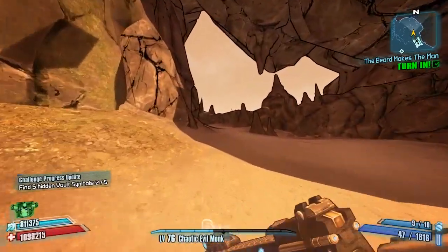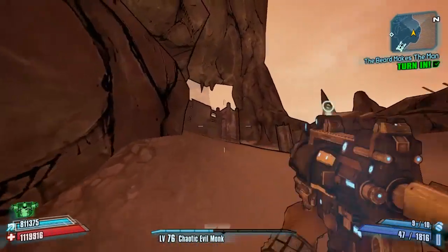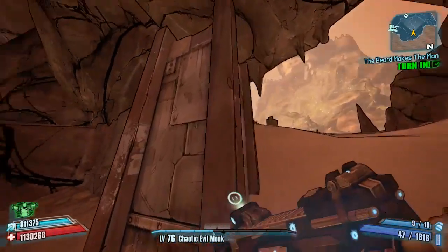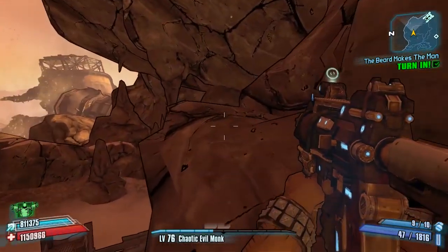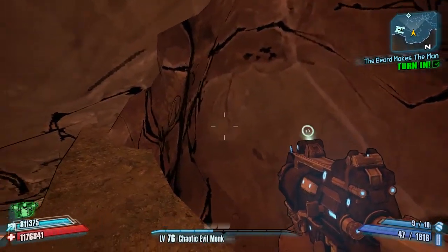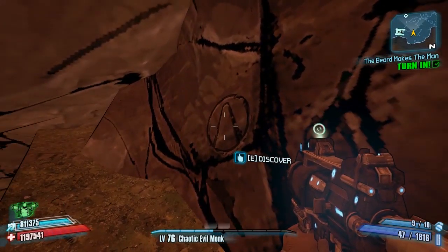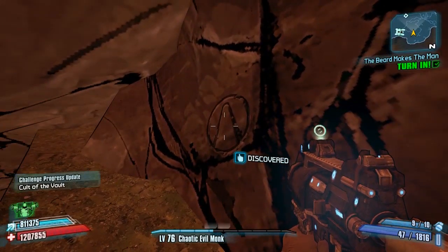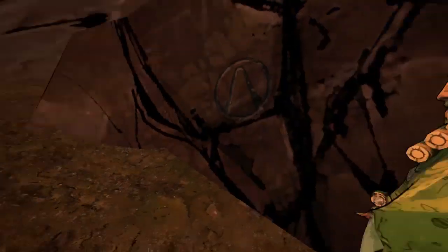The next one is literally just above you, on top of a cliff to the left-hand side. Run up this hill until you get to these barriers, and look out for some inscriptions in the wall near a fire. Jump on the cliff here and run all the way along to the end — the vault symbol is right at the end. That is the third vault symbol of five; here's the map reference so you can see it.